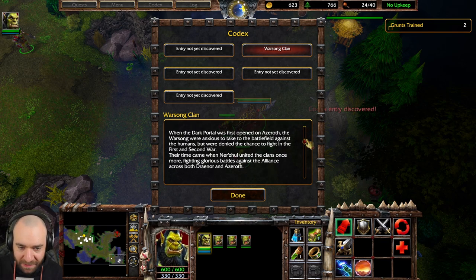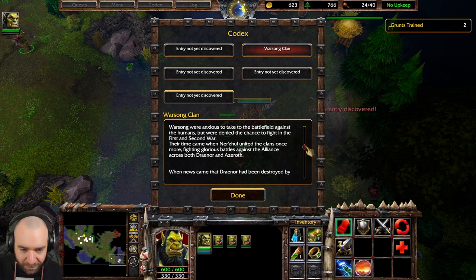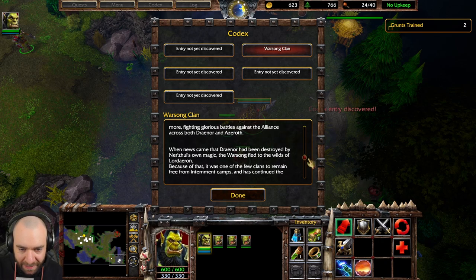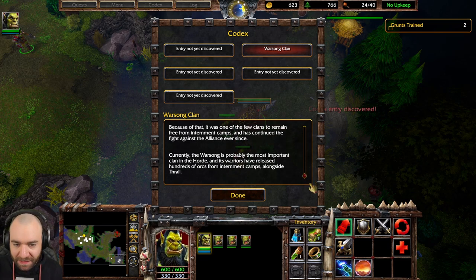The Warsong Clan hails from the once verdant plains of Nagrand on Draenor. It is led by the legendary warrior Grommash Hellscream and is considered to be the most savage and bloodthirsty of all orcish clans. When the Dark Portal was first opened in Azeroth, the Warsong were anxious to take the battlefield against the humans, but were denied the chance to fight in the first and second war.